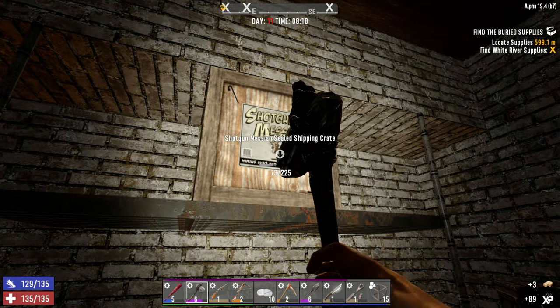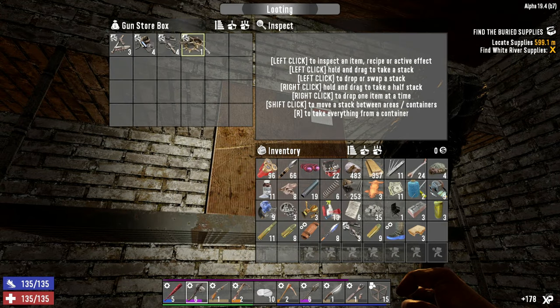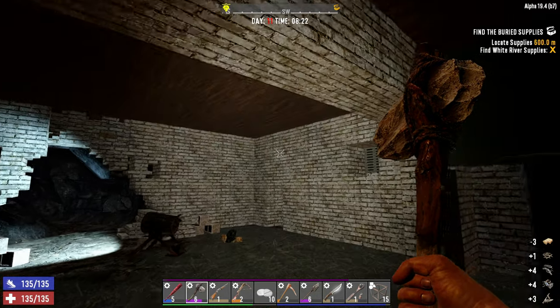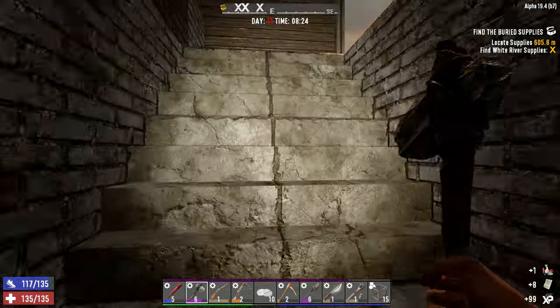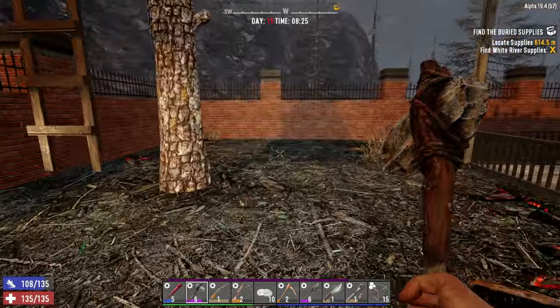Shamway foods - gross, never anything good in those. And a shotgun messiah crate with a bunch more shotgun parts. I cannot believe it's this early in the game and we've already got so much good stuff going for us. That is just fantastic. It's day 11 and we're gearing up to get a crucible today or tomorrow - that is unreal.